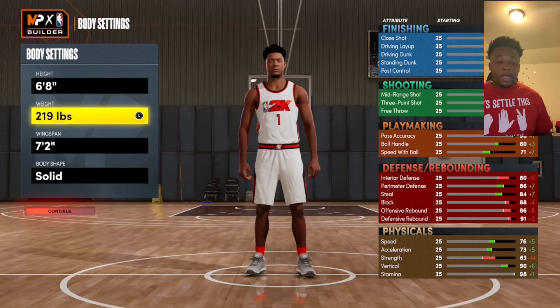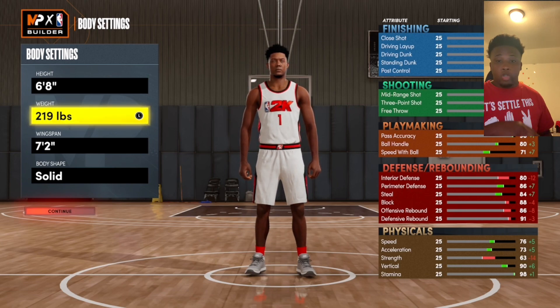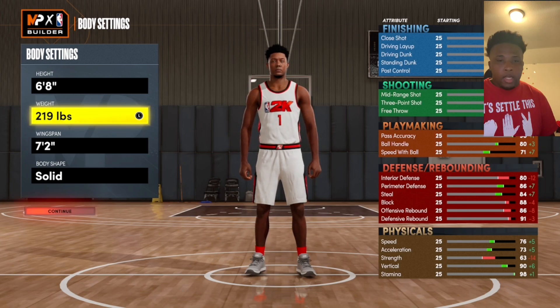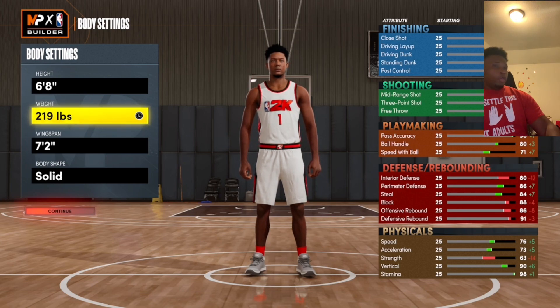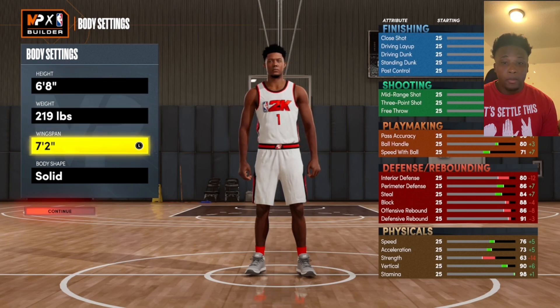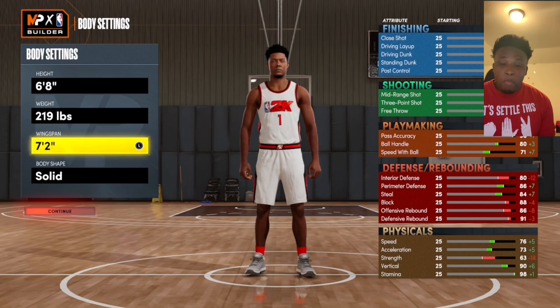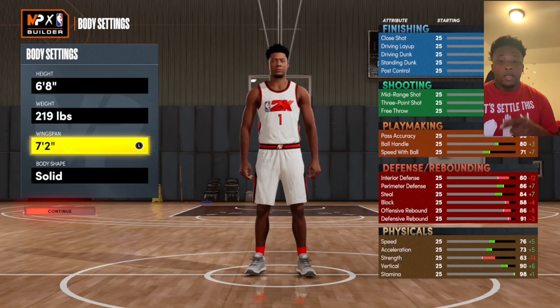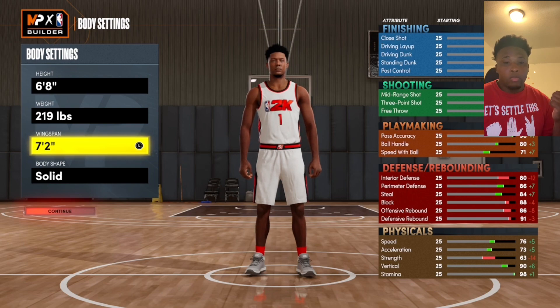You need strength because you're going to be in the paint most of the time. But with this build you could guard guards, you can clamp guards — guards are really locked down with this build. You're longer, a little bit fast, and you have long arms. This build is OP. For the wingspan, I'm going to keep it at 7'2" because it's good. You have an 82 three-point with a power forward — a 6'8" power forward with an 82 three, lights out. It's so easy to shoot on 2K22, especially with the jump shot I made.